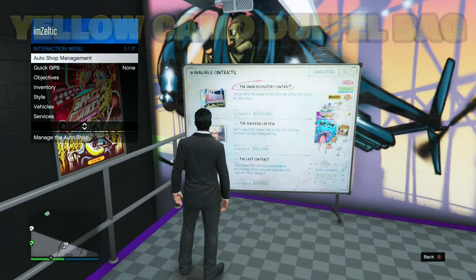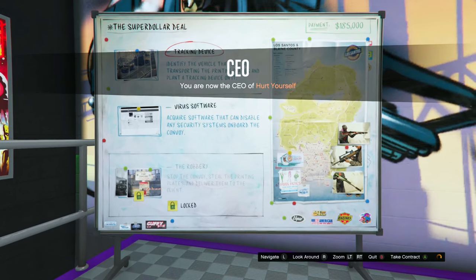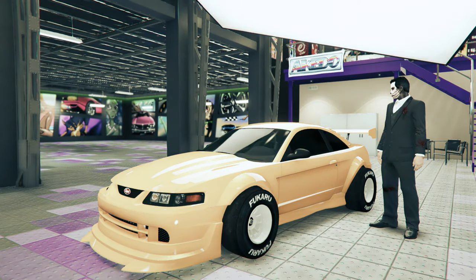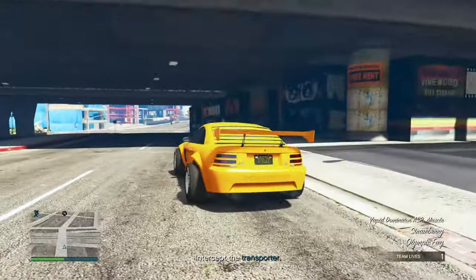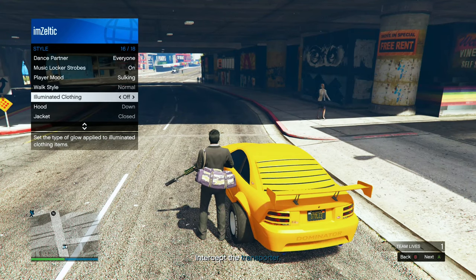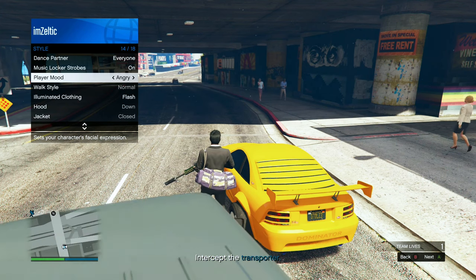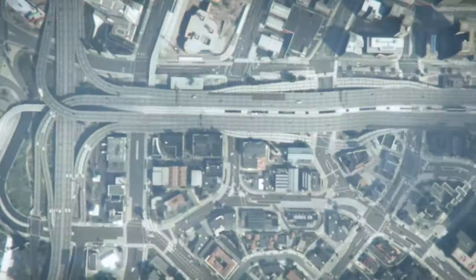For the final duffel bag — the camo duffel bag — go over to your auto shop and start up the super dollar deal. Do both of the setup missions and start the finale. Once again, open up your interaction menu, go to style, go to illuminated clothing, hold right on the d-pad for 15 seconds, then hold up to player mood and hold right on the d-pad for 30 seconds. Then open up your Xbox or PlayStation home screen for 2 minutes. You should get kicked. Wait on the alert for 10 seconds and then accept it.